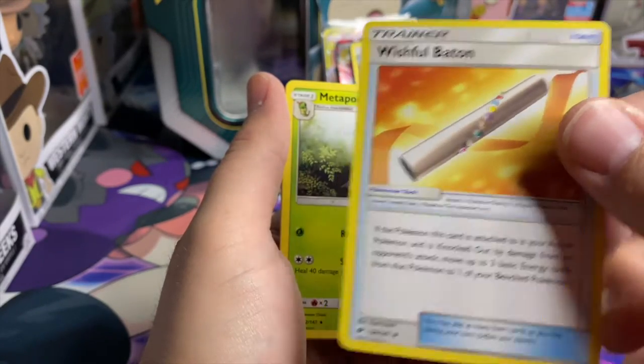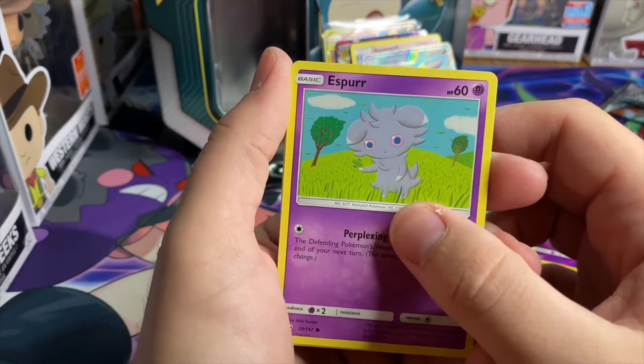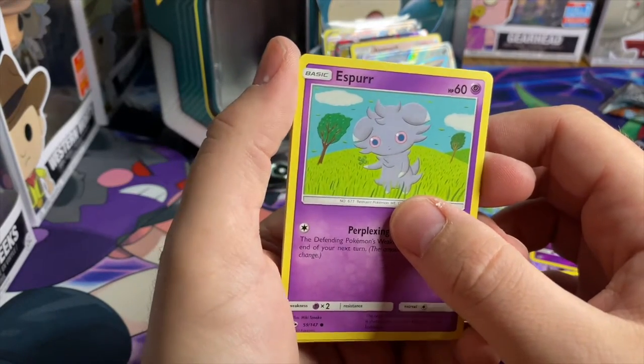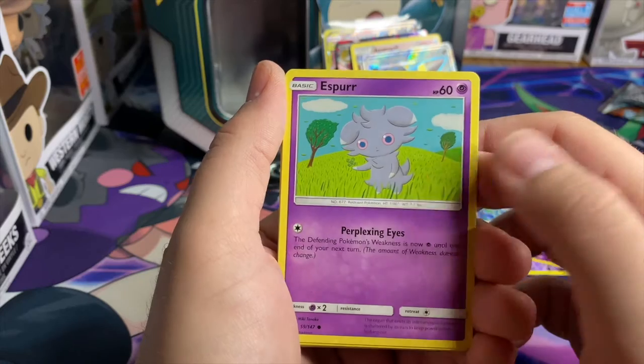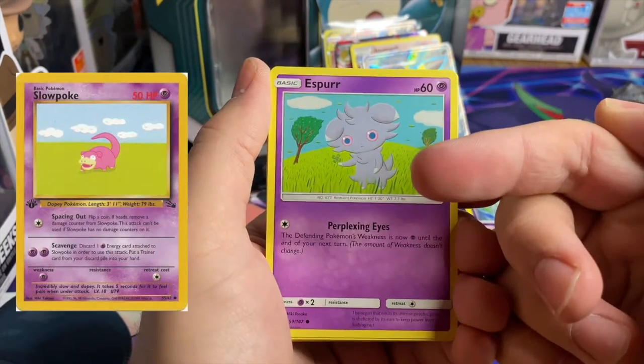They just really come up with whatever they want, don't they — that's great. This looks like the old Slowpoke art — I think it was from like Neo. I'm gonna put it up on the screen for comparison.